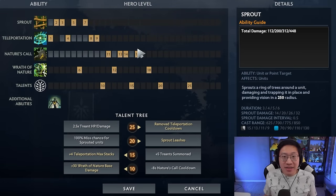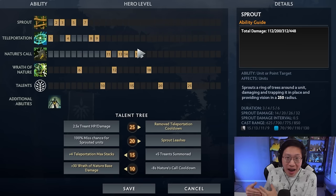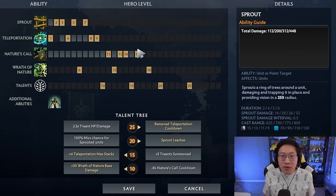Because you'll have Teleportation at level one, this lets you stay with your team for the Bounty Rune fights and even walk away from your actual lane to harass enemy heroes for a bit before teleporting right into your lane, showing up just in time for the creeps. You haven't missed a single thing and you've already annoyed multiple lanes.